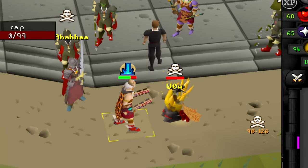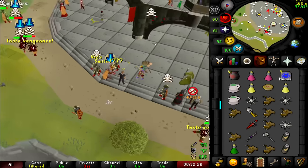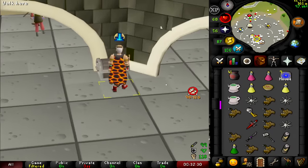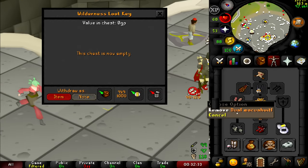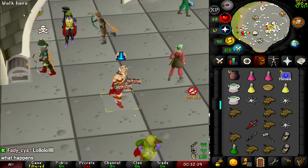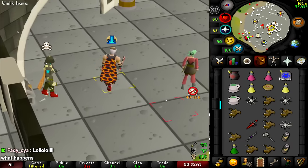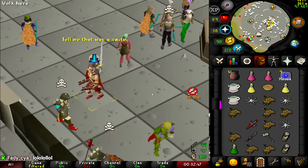What was that?! I wasn't even looking — I looked back and he's dead. I just whacked him with the maca — straight to the forehead! How did he die? What was that though? 35 mil, let's go!